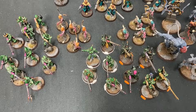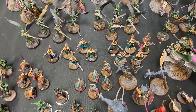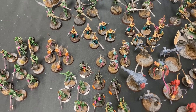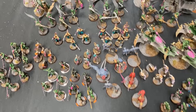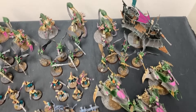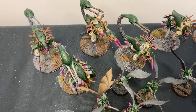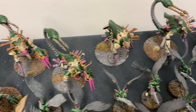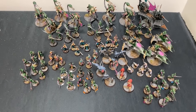I have three units of ten Kabalite Warriors with all the guns, two units of five Rax, three units of five Mandrakes, three units of five Scourge, three Venoms, one Raider, one Kronos, and three units of Talos with twin Lucofire Gun, Gauntlets, and Haywire. 2,000 points on the nose.